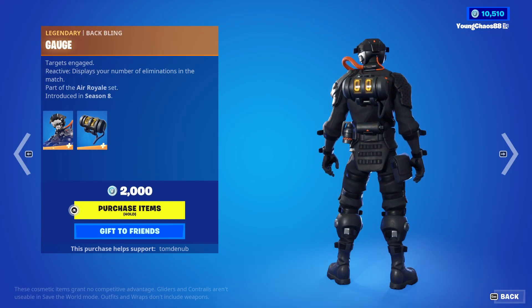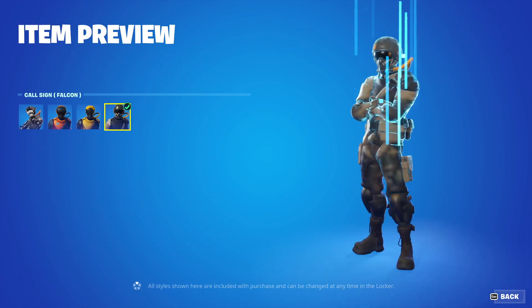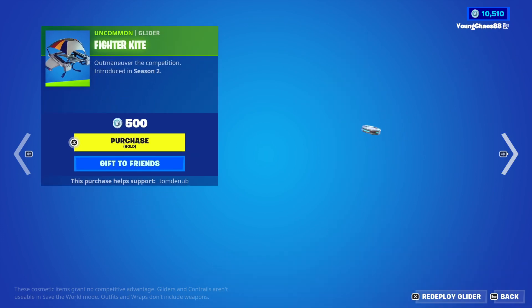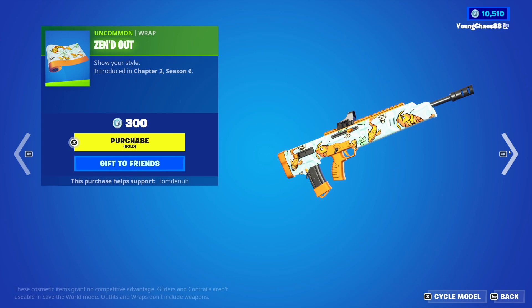We have Super Sonic returning with the Back Bling — it's a legendary skin, 2,000 V-Bucks — has a total of four different styles. The Back Bling is also reactive to eliminations; it will display the number that you have currently in the match — pretty cool. We have Scorpion, an uncommon, 800 V-Bucks. Fighter Kai, an uncommon glider, 500 V-Bucks. Zen Dao, an uncommon, 300 V-Bucks.